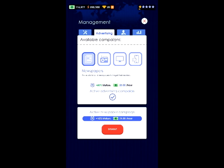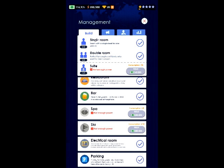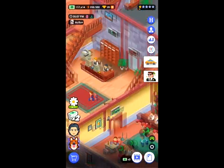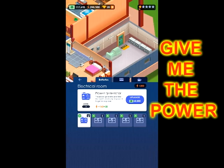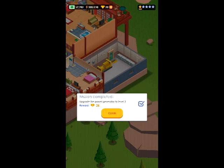Under buildings I have all the single and double rooms and one suite right now. Everything costs energy and I don't have enough, so let me jump over to the power room and upgrade it. I completed a mission doing that, so now I got 25 gems, which is really nice.